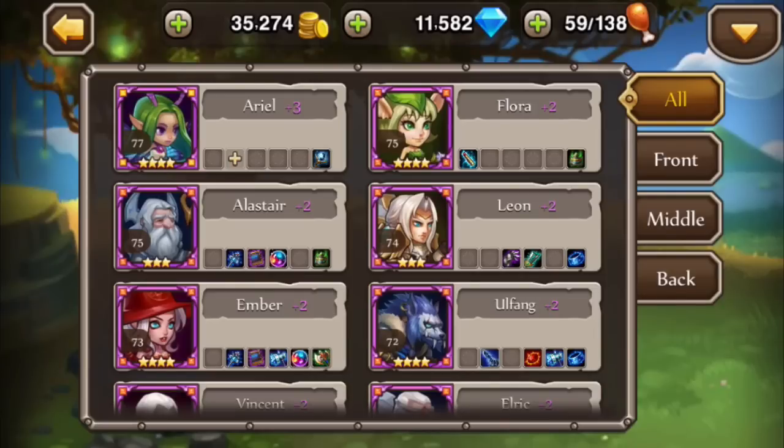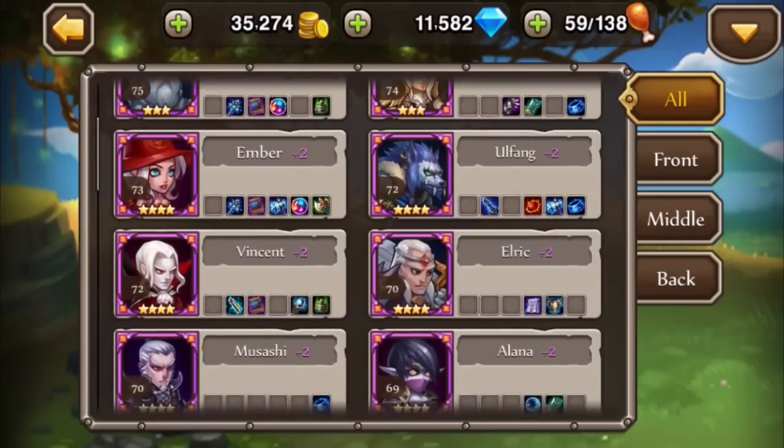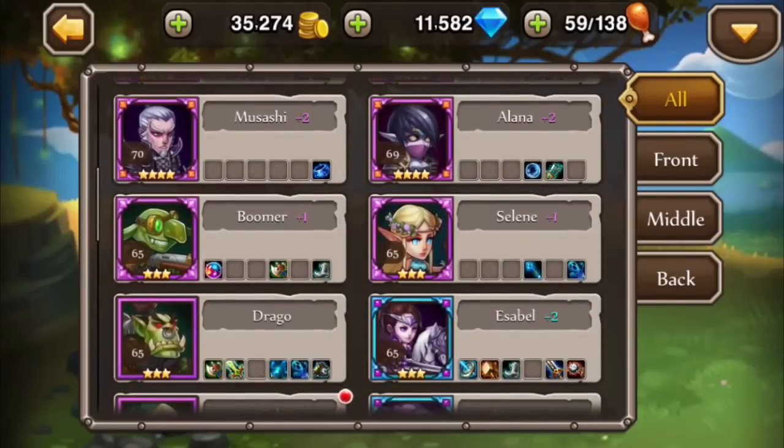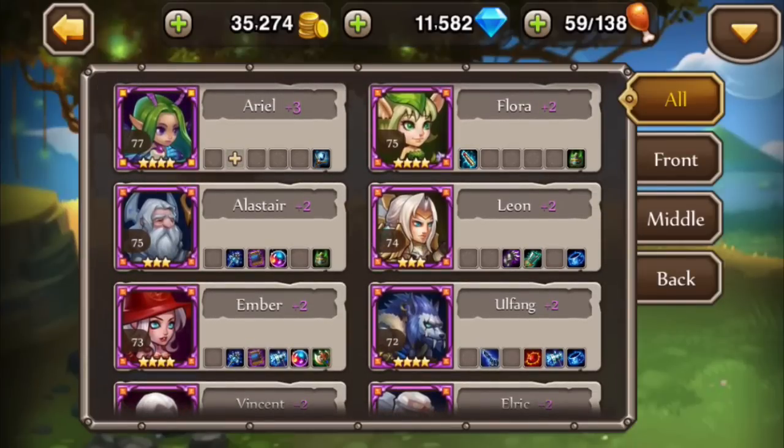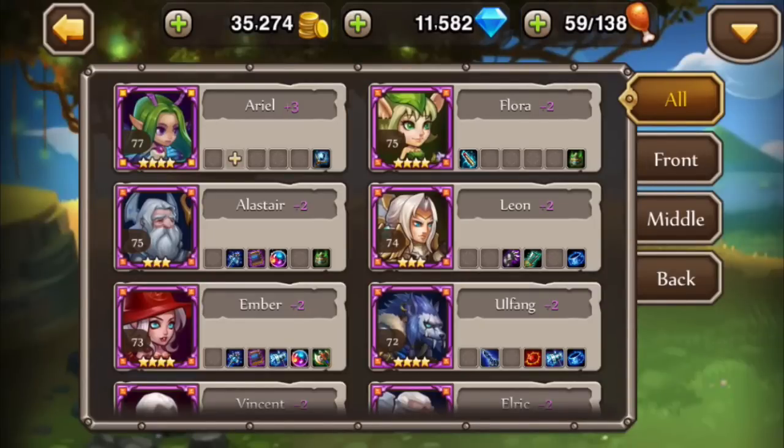My best card is Ariel, next up is Flora, then Alistair, Leon, and Ember. My whole online lineup is Ariel, Flora, Alistair, Leon, and Ember. I've used Ember a bit but I want to start using Boomer because Boomer can freeze people. Let me go into one quick match and add Ariel.